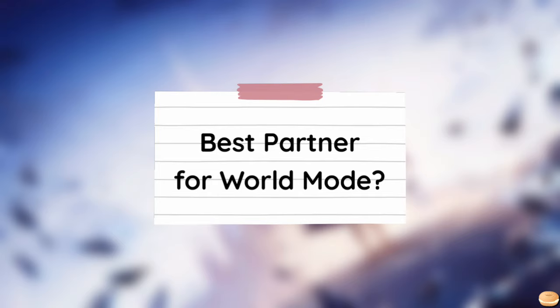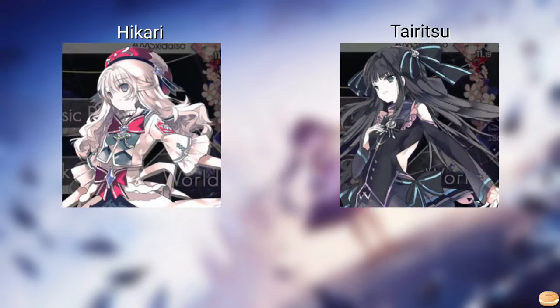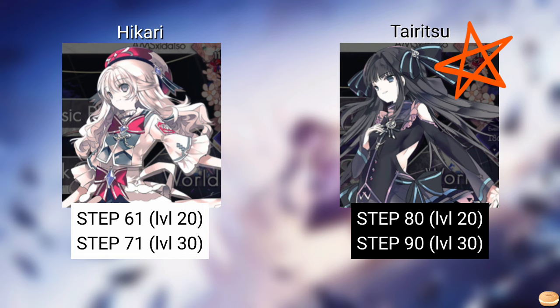Now, here are a few other things you might need to know. Which partner should you use for World Mode? New players have two default partners available — Hikari and Tairitsu. So which one performs better in World Mode? It's Tairitsu. At the maximum level, she has a higher step stat, which means she'll give you more progress than Hikari, and therefore you'll get the songs you need faster. This doesn't mean that you shouldn't use Hikari for World Mode, especially if you're struggling to clear charts with Tairitsu.